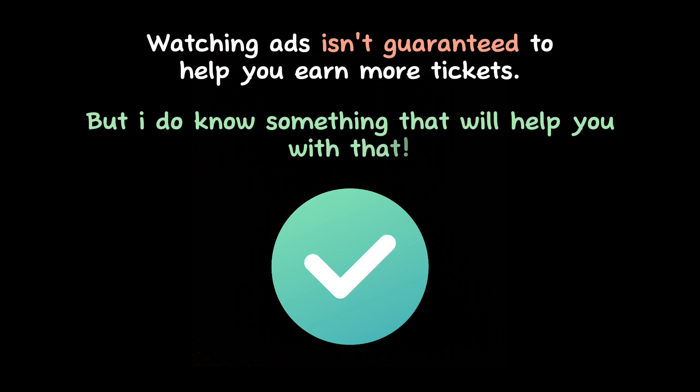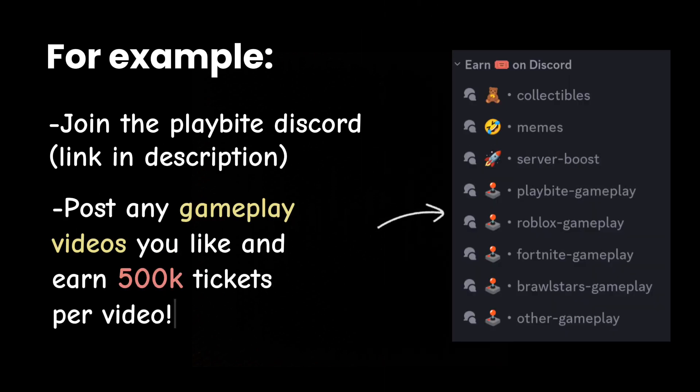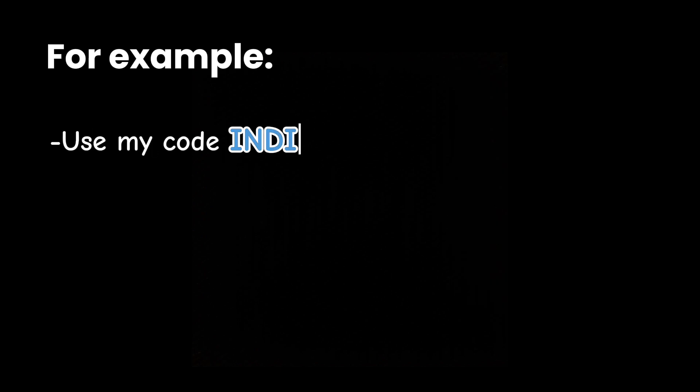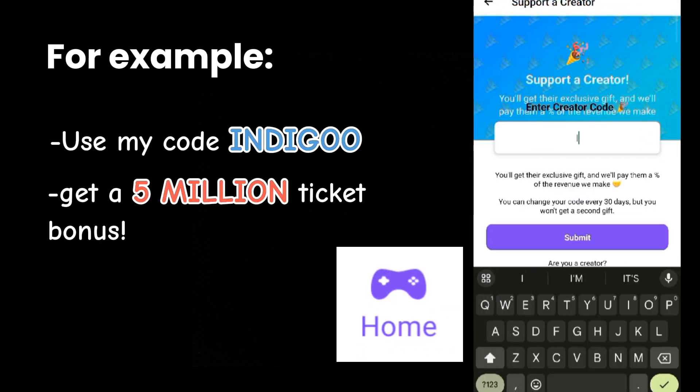Luckily there are other ways to earn tickets. For example, you can go to the Playbite Discord and post some gameplay videos of any game you like, and you could win 500,000 tickets per video. Or you can use my code Indigo for a 5 million ticket bonus by scrolling down from the home page where you should see this option.